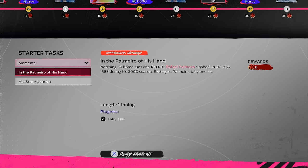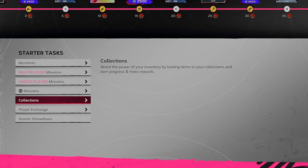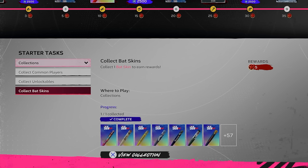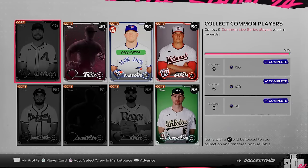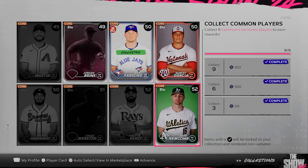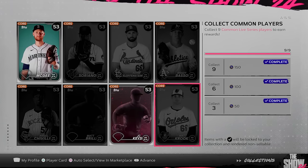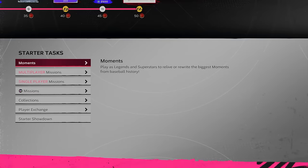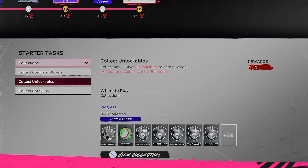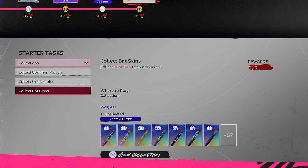The Starter Program also gives you a great tutorial on how to start the game. The order I would attack it: go to Moments and finish the first two — the Palmeiro and Sandy Alcantara moments — netting you four program points. Then head down to Collections and finish all three of those collections. If you're brand new, don't worry — you won't lose these cards, you can hit Square to auto-select, and you just won't be able to sell those nine locked-in cards. This gives you a bunch of common players you can use in the Live Series collection later. Then finish the unlockables the same way, and finally do the bat skins — you only need one — netting you 15 more program points.